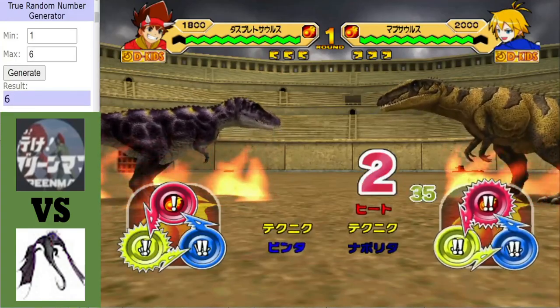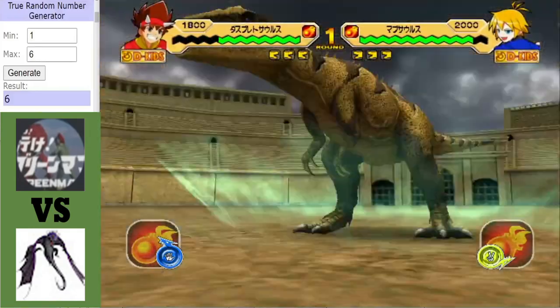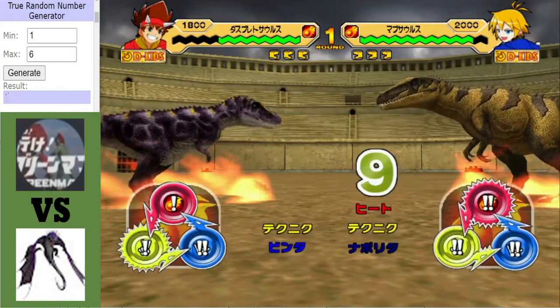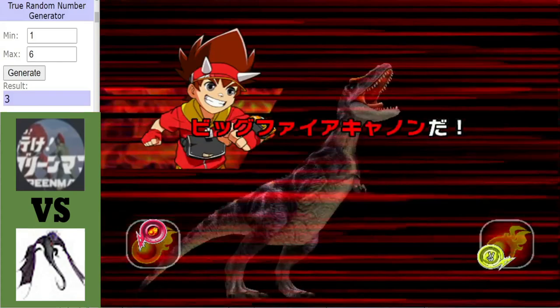The loser here could lose a bit of ground on the top four, and at this early stage it's not really a place you want to be. Back to the match — the Mapusaurus opening up with a hit and a technique boost, gaining 400 extra technique. A Fire Cannon coming from Daspletosaurus.